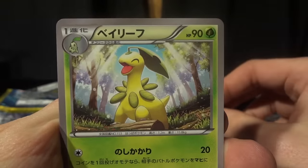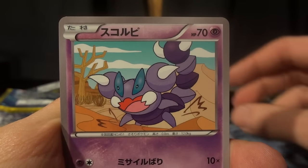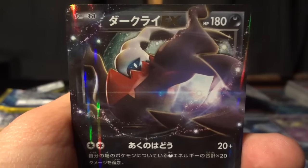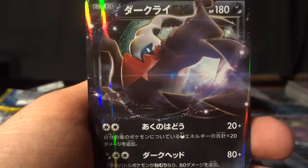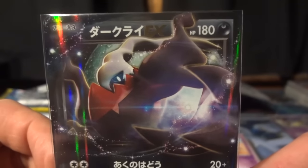There's a Sudowoodo kicking off this next pack, a Bayleef — so the Meganium line is in here, which is cool — a Ducklett, a Skrelp, and our first EX is Darkrai EX. The first attack does 20 damage plus an extra 20 for every dark energy on your side of the field, and the second attack does 80 damage plus an extra 80 if the defending Pokemon is asleep. Nice to get our first EX.